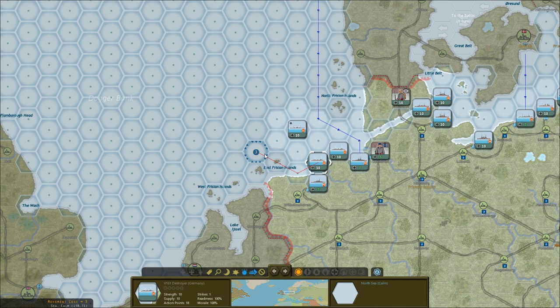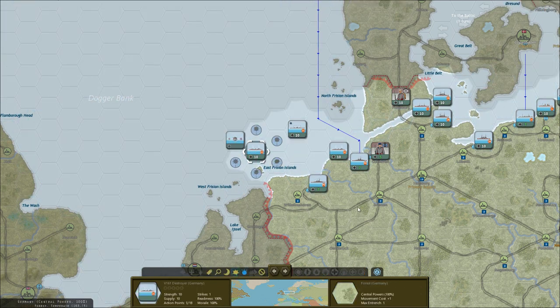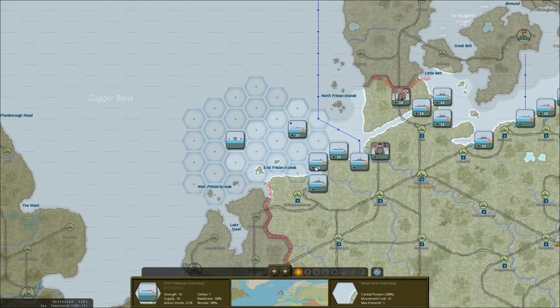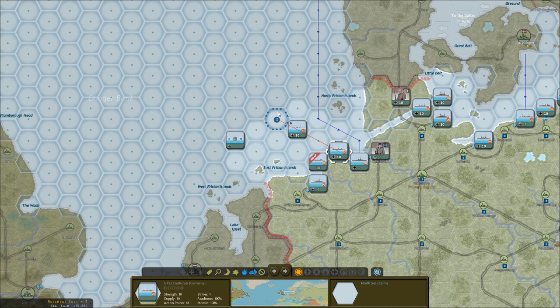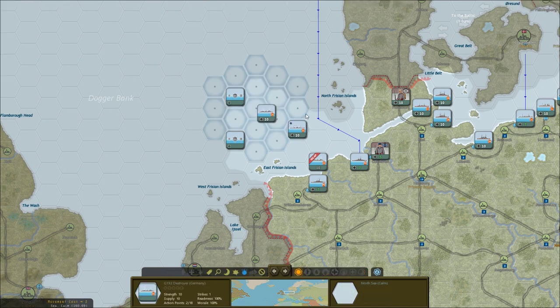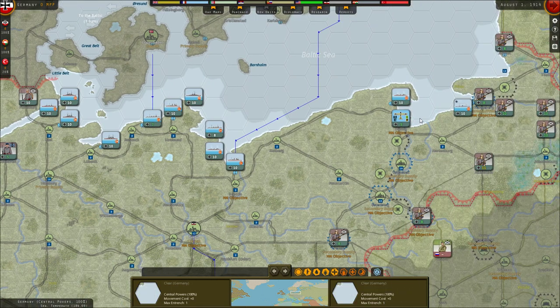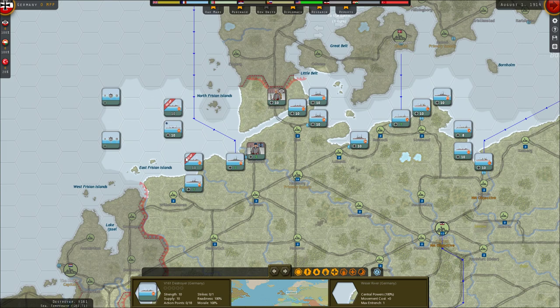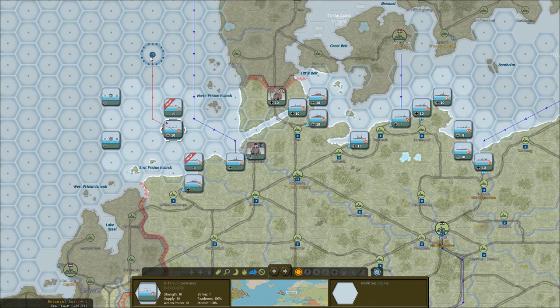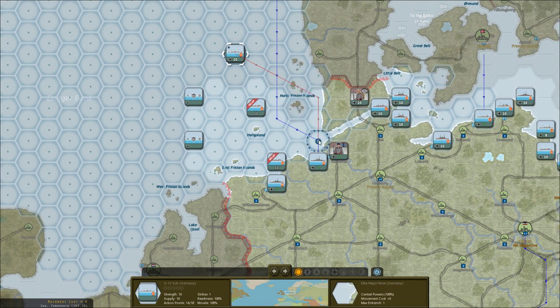One ace up our sleeve is our destroyers — we can place naval mines, up to three of them. We'll place one here and another one up here. We have one more destroyer over there, so I'll place another mine later. I want to have our submarine up here to kind of scout. We'll do that.